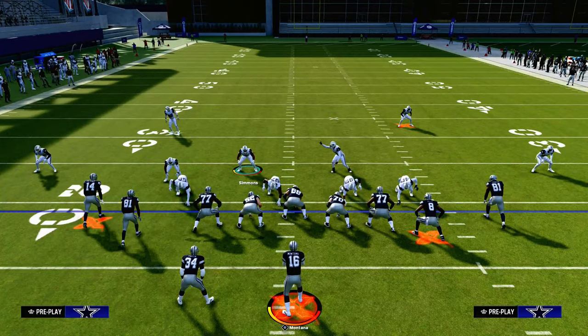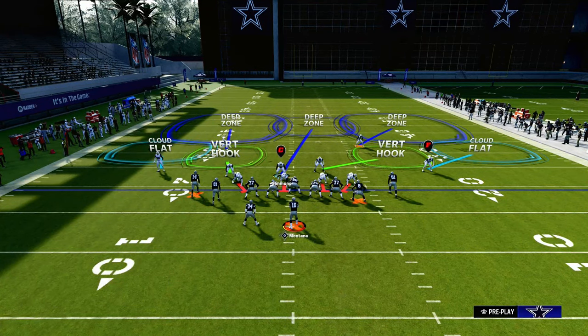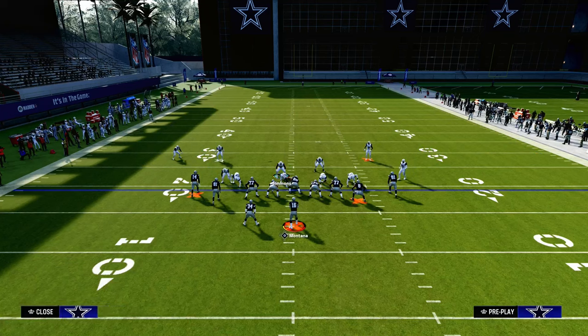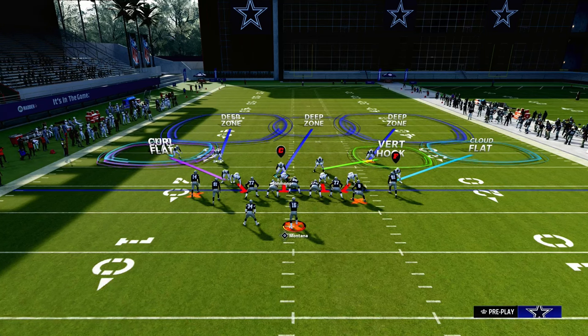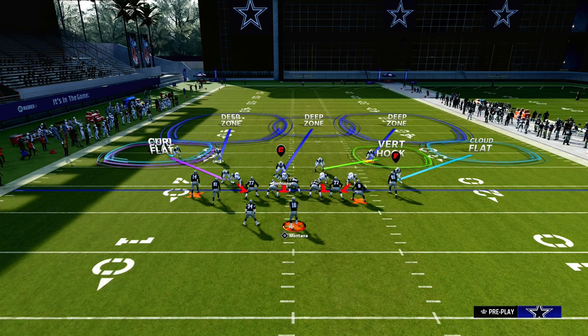We're going to send four, so you can put Isaiah Simmons on a deep blue zone if you want. To create Mabel coverage, we're going to put the slot cornerback on a curl flat. We have that 30-yard cloud, and I like to back him up — press and then manually back up that cloud flat. Your defensive front looks somewhat like this, and that curl flat is going to take away underneath flat routes like a running back table route or a drag route.